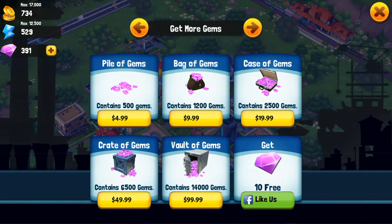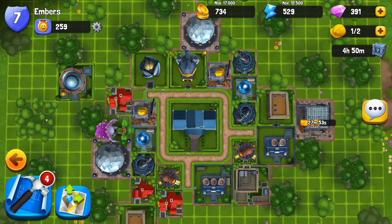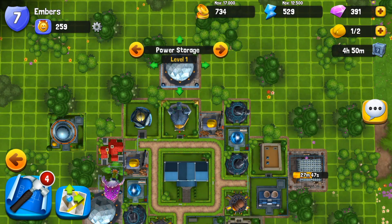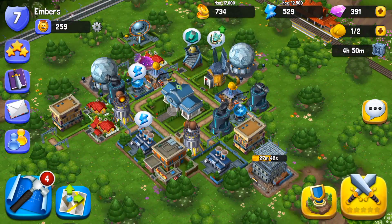Top right, there are also gems. This is a game, there is a cash shop, so you can buy gems, gold, and energy if you want to. Here you can edit the map or edit your town quite easily — I really like the way they did that.